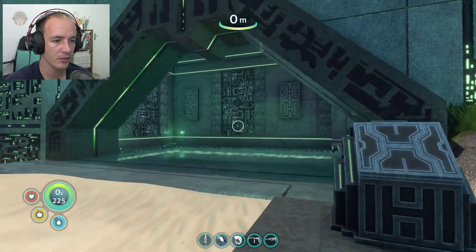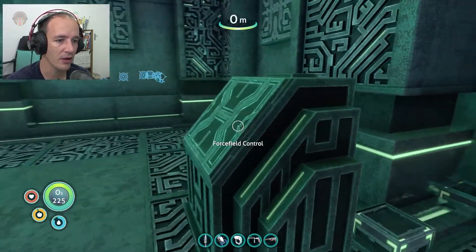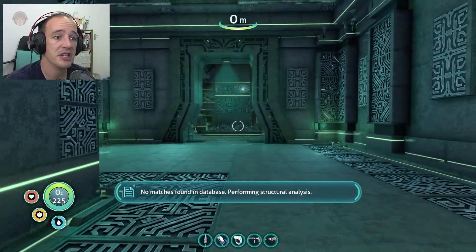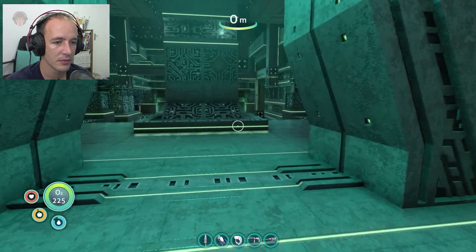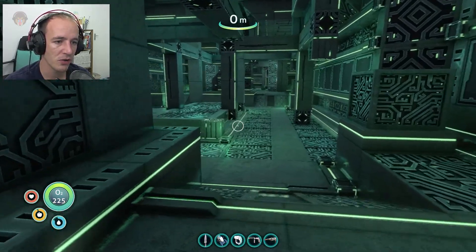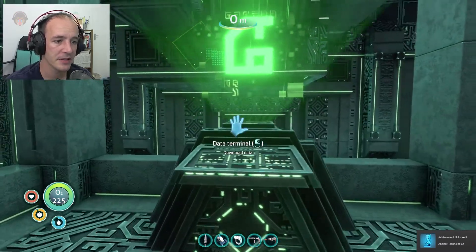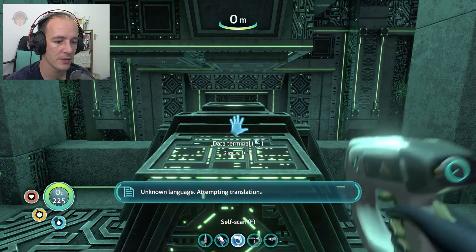Oh, that's pretty cool! Let's go in and see what secrets there are. Scans indicate this structure is composed of a metal alloy with unprecedented integrity. Good, perform that structural analysis and we shall analyze with our eyes. Oh, we got an achievement — data terminal! There's a download. Can we scan it?